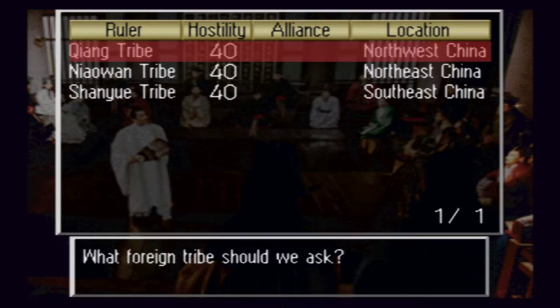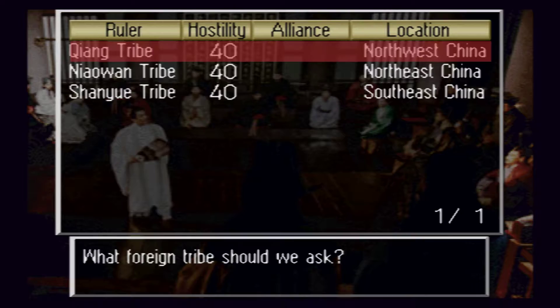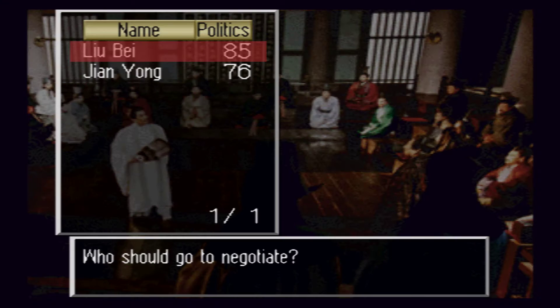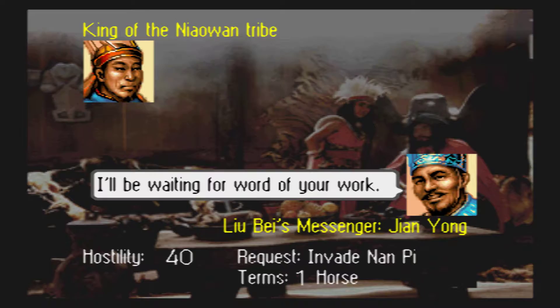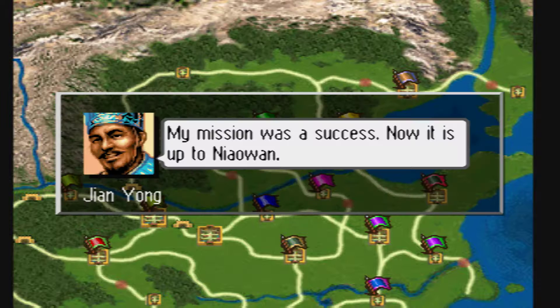What we're going to be doing is just invading Yuan Shao's city of Nanpai over and over and over again until he basically cannot cope with us anymore. It's kind of a dirty, rotten little trick, but it works wonders. And I'm just going to breeze through it.